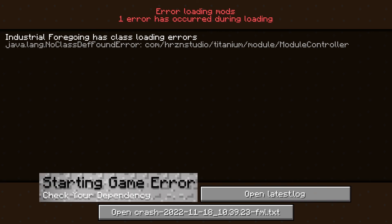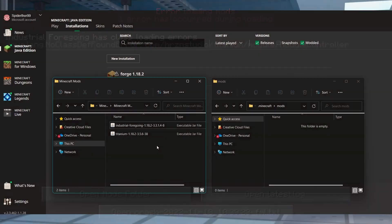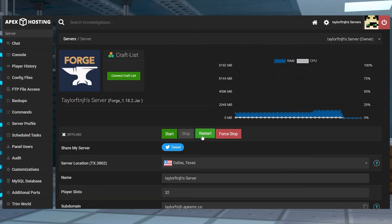If the game is giving you an error when starting up on either the server or the client, this is often caused by a missing mod dependency. Industrial Foregoing requires Titanium to work, so make sure that the matching mod version is installed on both the client and the server. Once this is done, restart the server and your game and then connect one more time.